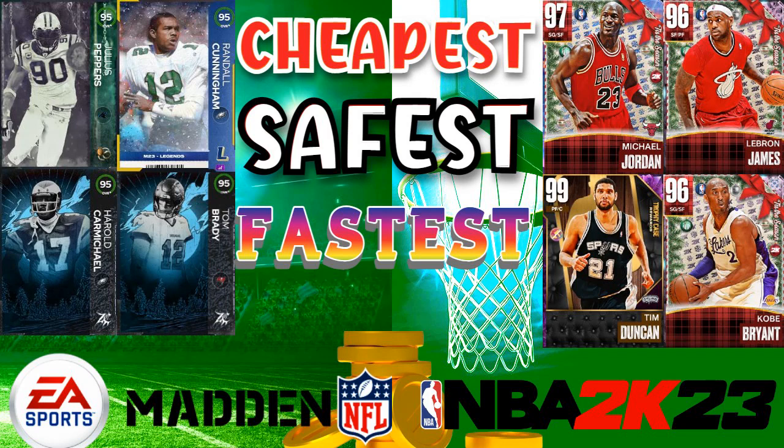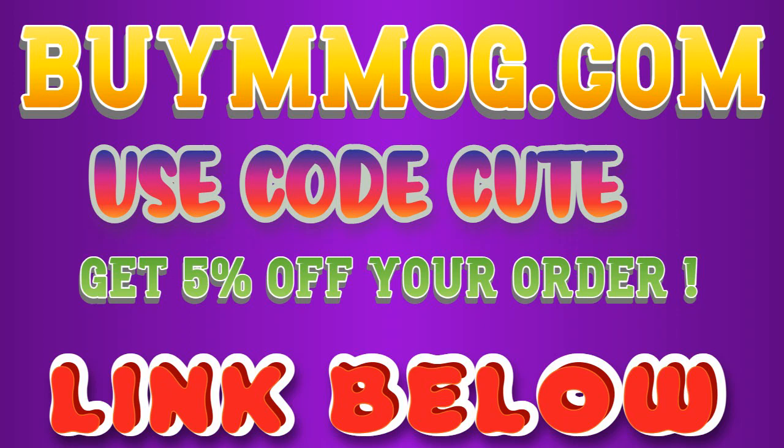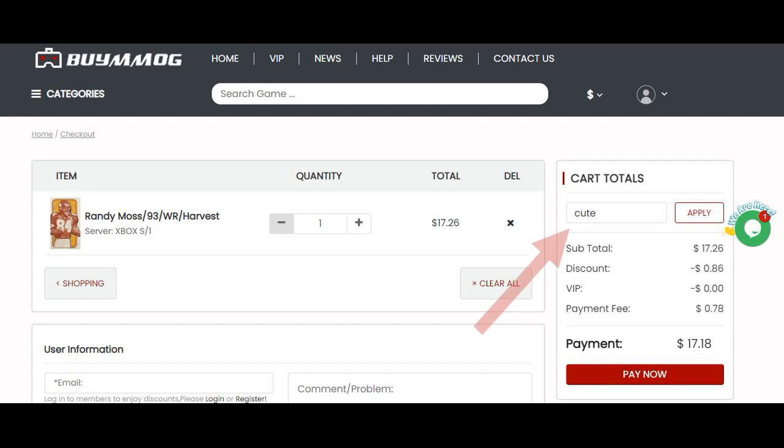For the cheapest, safest, fastest coins — Madden, 2K, or FIFA — go to BuyMMOG.com. Use code Q, get your discount. Link is down below. Stop gambling your money on packs. Get the coins you want. You can get coins, or now you can even buy players. We can trade the players over to you. You can quick sell the card, or you can just buy a regular card and keep the card. So stop gambling.